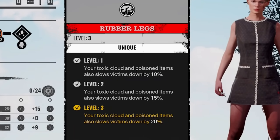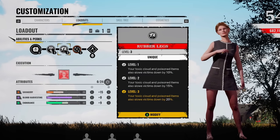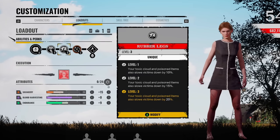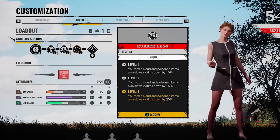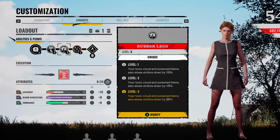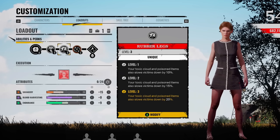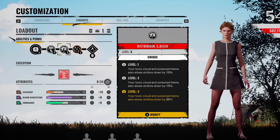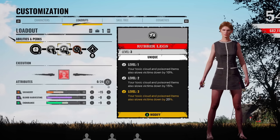Your toxic cloud and poisoned items also slow victims down by 20%, and this is absolutely huge. As a chaser, you want to slow down the enemy as much as you can so you're able to dish out as much damage as possible before they escape — jump down a well, go through a crack in a wall. You always want to be on their case, and Rubber Legs gives you that little edge. A few people say it's bugged, but regardless, it is an extremely good unique perk.